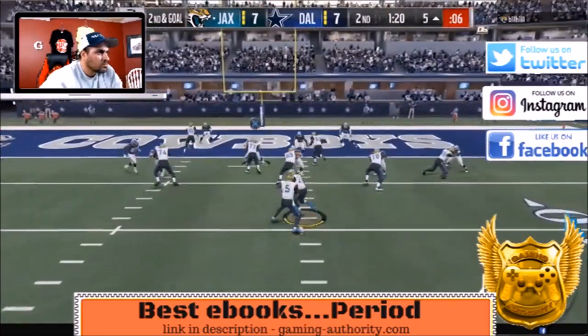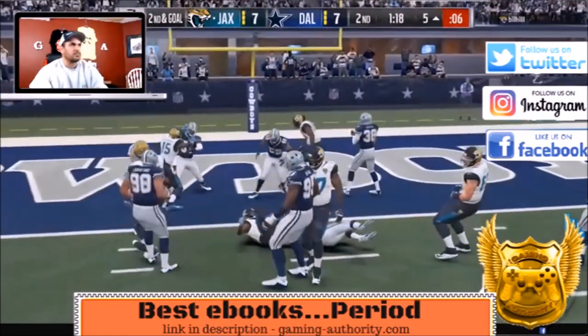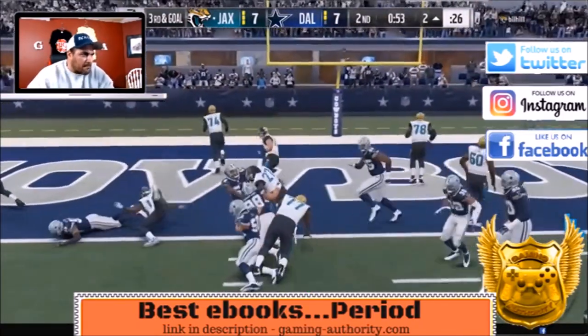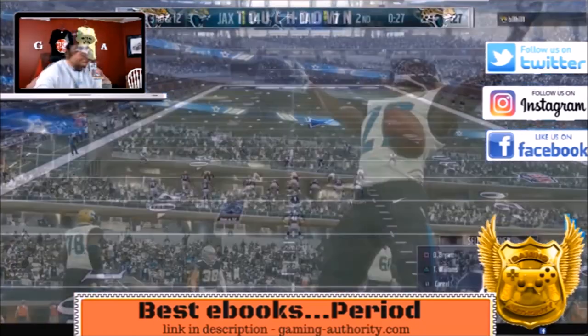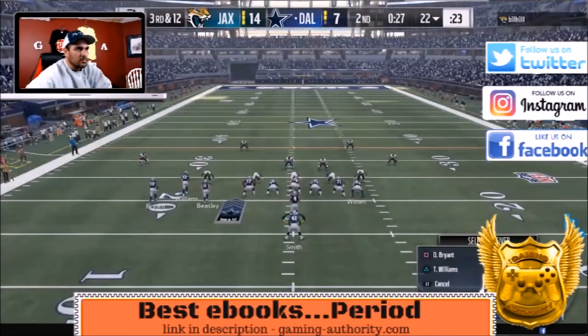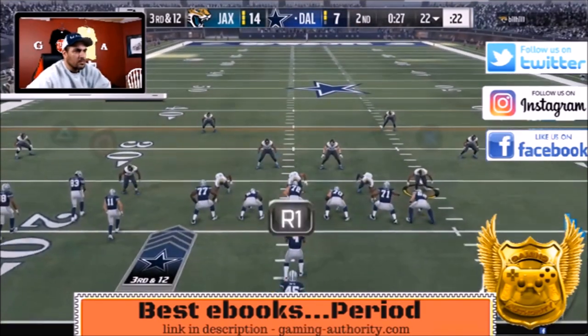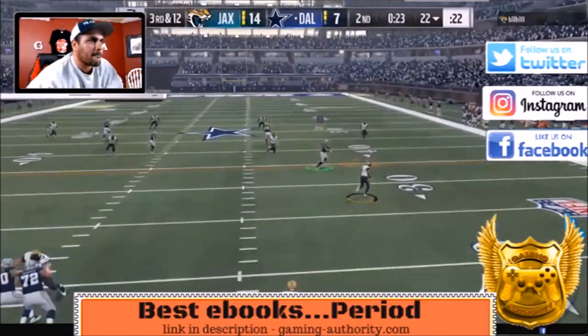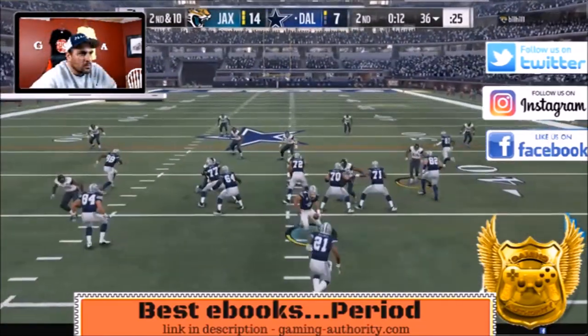Second and goal — he runs it up the gut and we stop him. Now it's third down with 55 seconds left in the half and he stumbles his way into the end zone. We stopped him but he gets a touchdown. Third and 12 — we know he might send heat but he doesn't. We pass it to Dez Bryant who finally holds on for us.